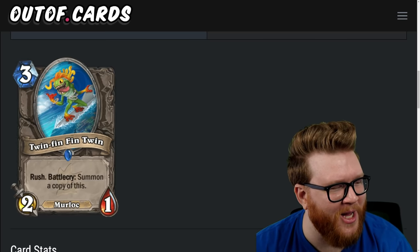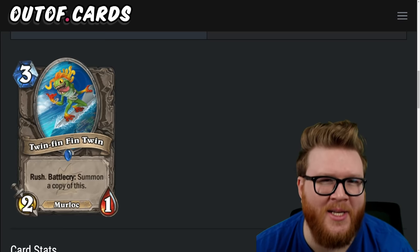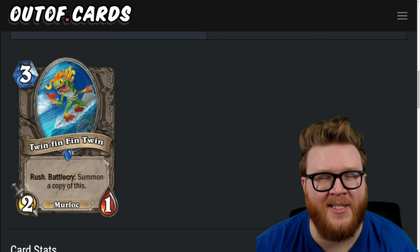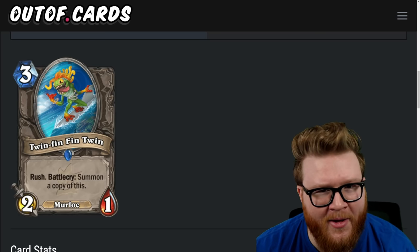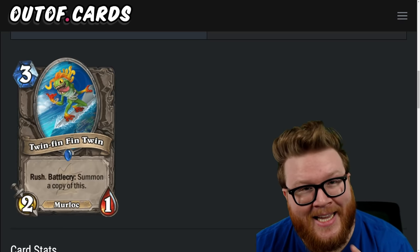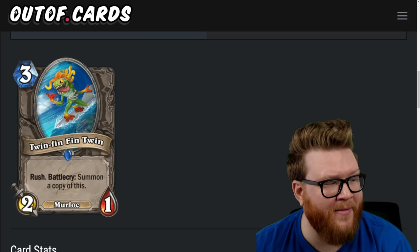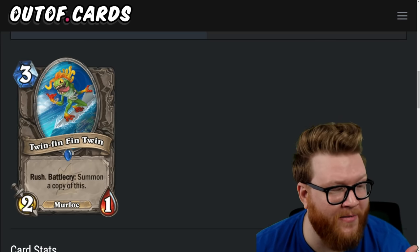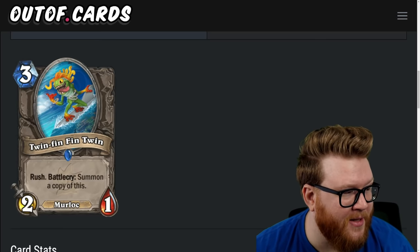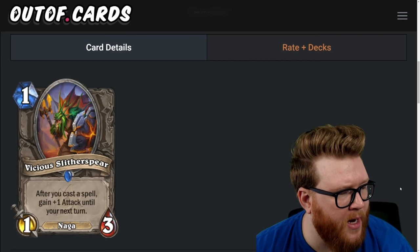Next is Twin Fin Fin Twin, a three-mana two-one murloc with rush and battlecry: summon a copy of this. Getting two bodies here is pretty decent by default since they have rush — kind of like Horn of the Windlord on reactivity without drawing the card. It's a copy, so if you hand buff this in Warlock it can be a big old pile of stats — maybe plus-one-plus-one or plus-two-plus-two, becoming a very efficient hand-buff follow-up. I actually think Twin Fin Fin Twin is a four-star card.